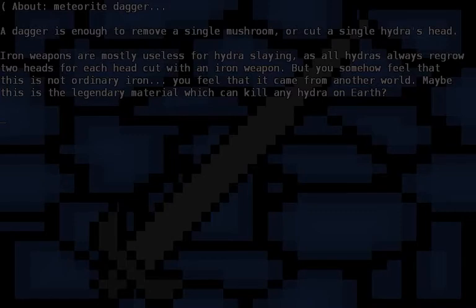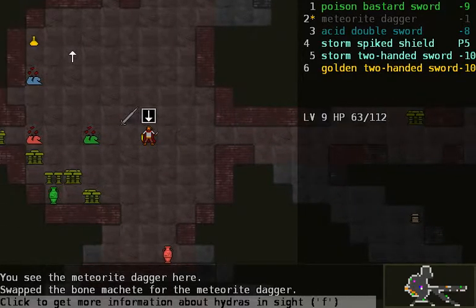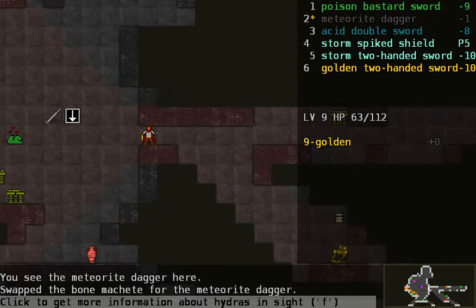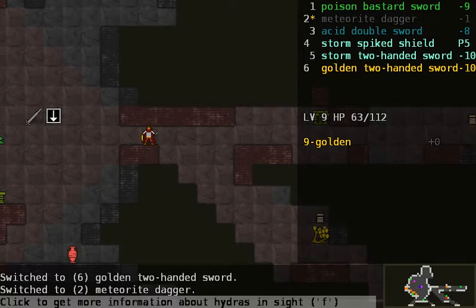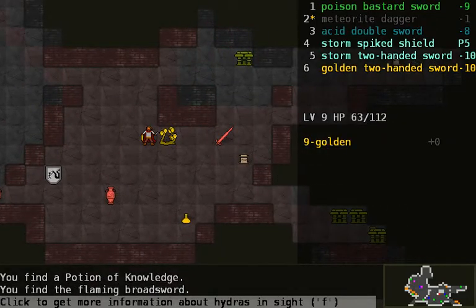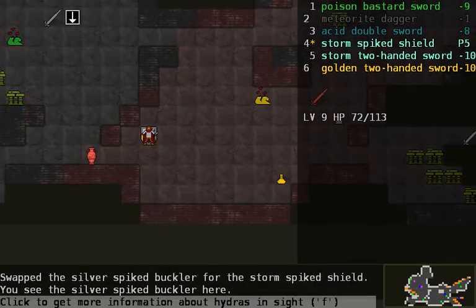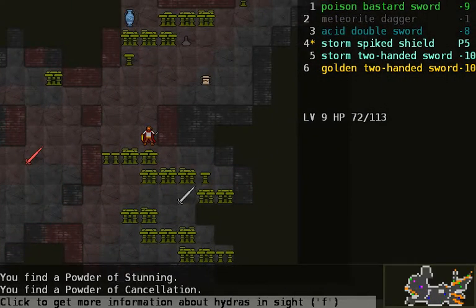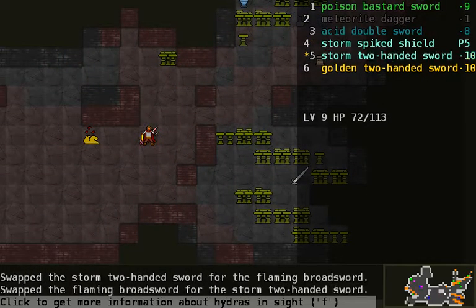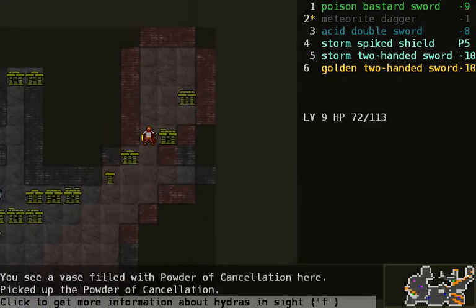Iron weapons are mostly useless as all hydras always regrow two heads for each cut with an iron weapon, but you somehow feel this is not ordinary iron - it came from another world. We have a perfect prey. It says plus zero so I'm not going to bother, but I'm going to guess that it works just fine. Silver - oh it's a buckler, that's why. Let's go ahead and start exploring. A broadsword - that's no good.